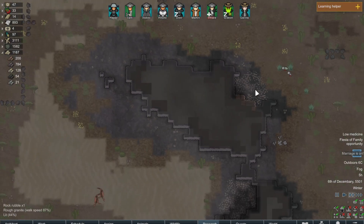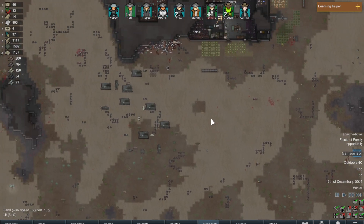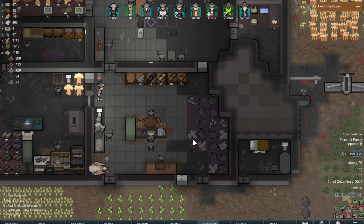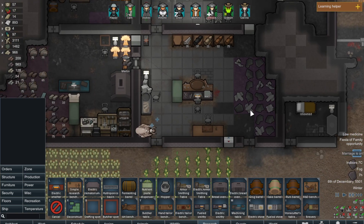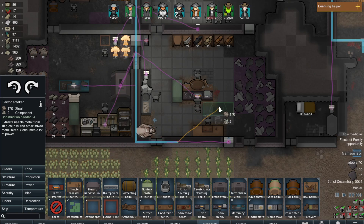Let's get this mined out. I probably should get this hauled in. I never actually built the smelter, did I? To get rid of this. I did not.